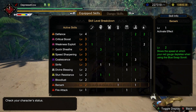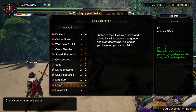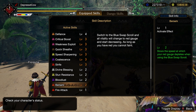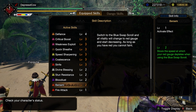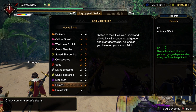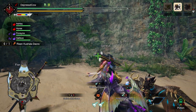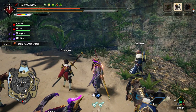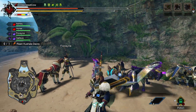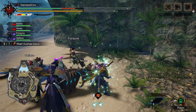Berserk is the main one to really take note of. What it says is: switch to the blue swap scroll and all vitality will change to red gauge and start decreasing. As long as you have red, you cannot faint. What this actually means is, while you're in blue scroll, you take zero damage from monster attacks. The only damage you take is from your health slowly decreasing. That is all the damage you take.